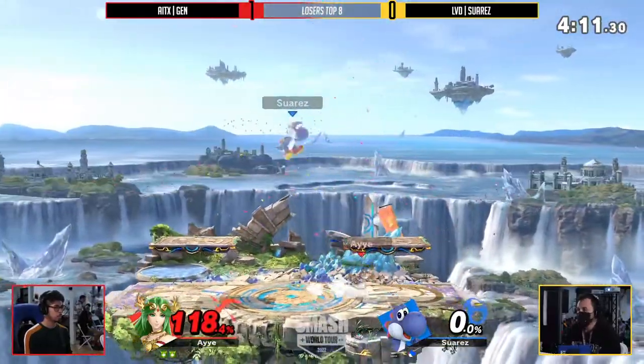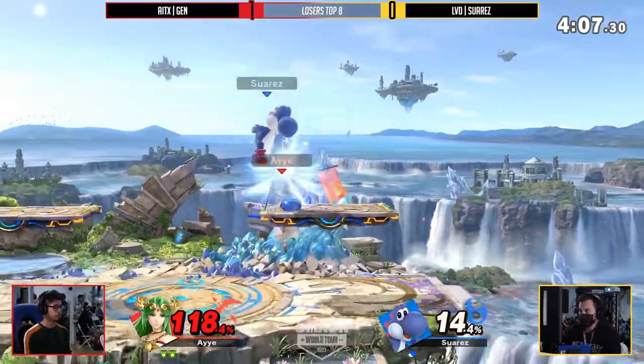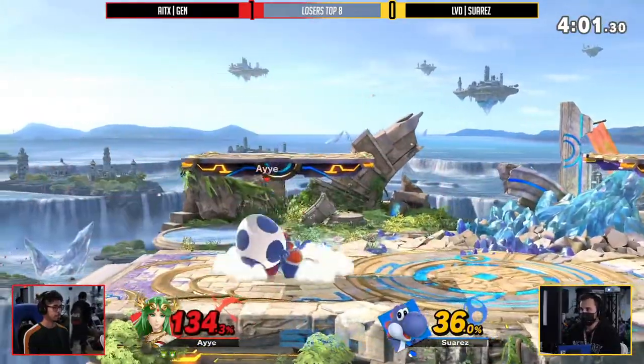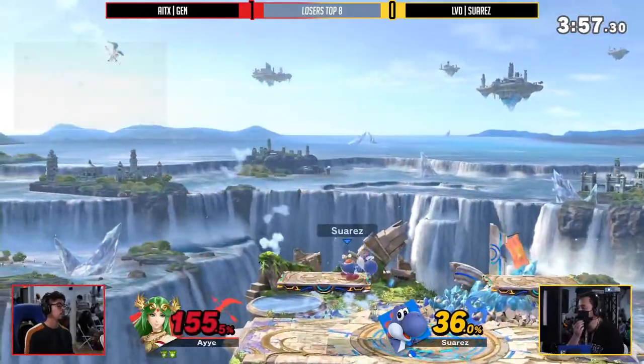Catching the landing with the up tilt — what a call-out from Jens. How laggy that move can be, you've got to be confident for that option. Jens is looking as clean as ever, 36% on these up airs. Suarez finally getting through that, and this might be the stock here. We delayed that — that was huge. That back air's still going to take it though.